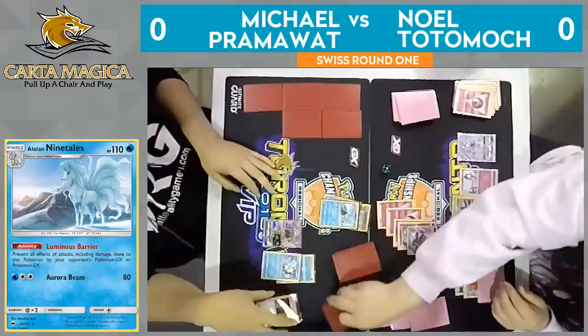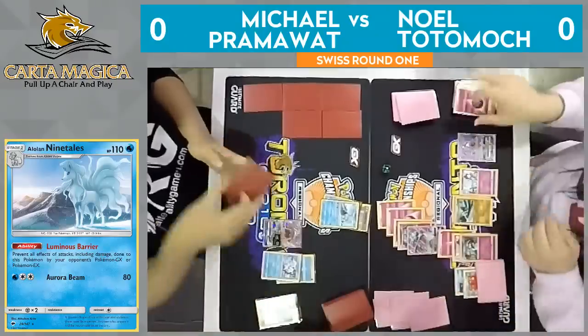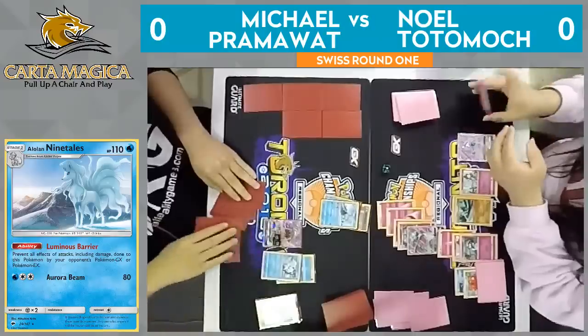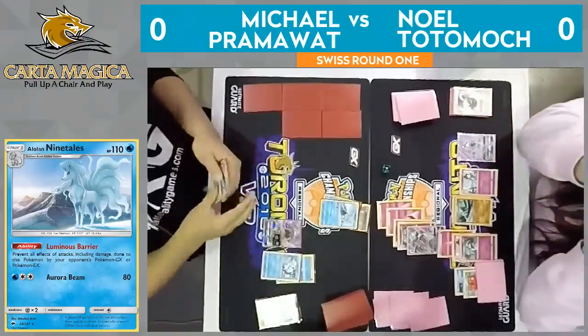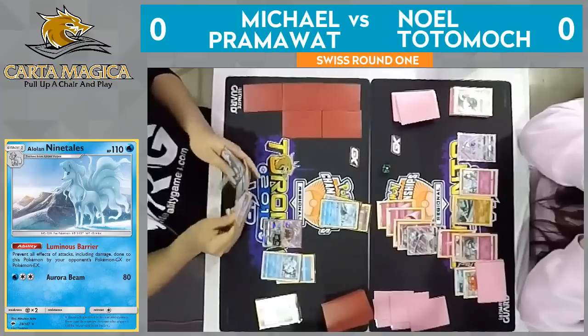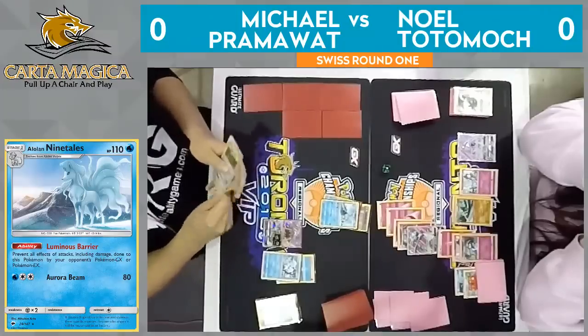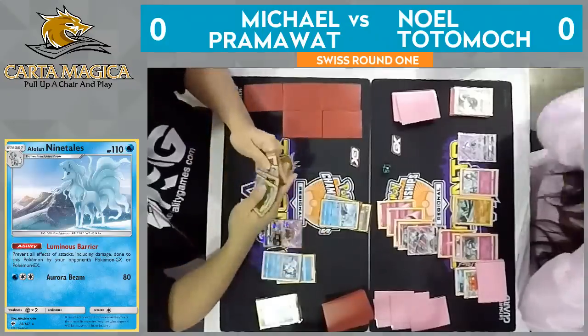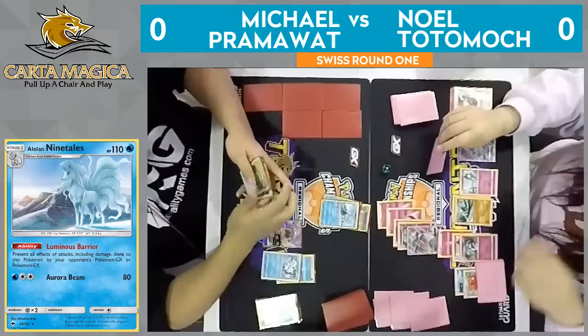Noel has to do a lot of work to deal with this Pokemon, and that's only going to net him one prize. I actually don't think Pramawatt hit a Water Energy, which is super unfortunate here. He has one Puzzle of Time, a Floatstone, and another Alolan Ninetales. It looks like it's just going to be a pass over to Noel. This is not looking good for Pramawatt.